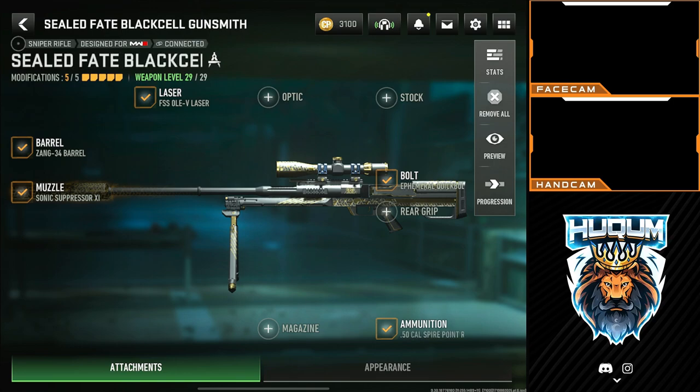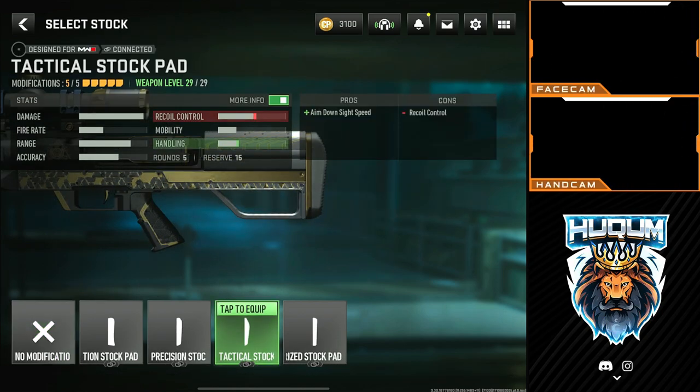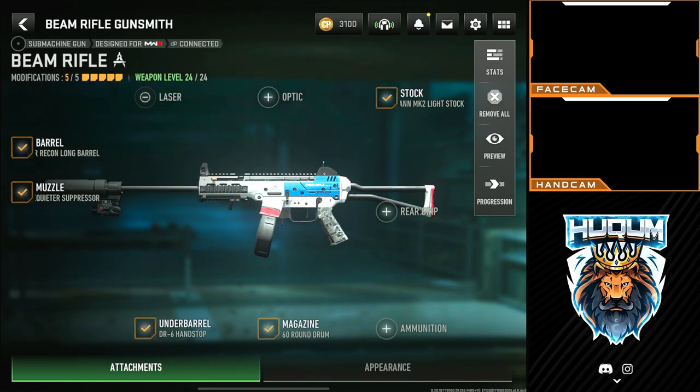Moving on to loadout number two, we are using none other than the CAT AMR. The CAT AMR is amazing when it comes to long range — very precise. Please note I am using a laser on this one because this is for Rebirth Island; otherwise I would use the stock pad which helps with aim down sights. We are using the Striker as sniper support.